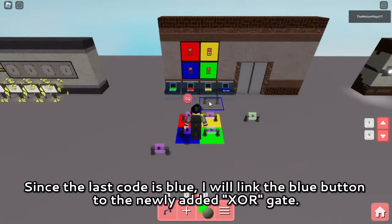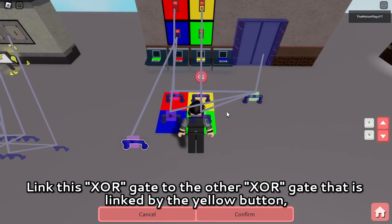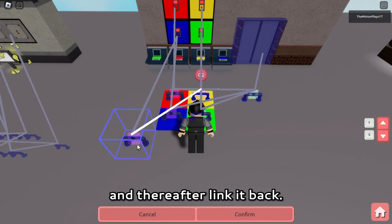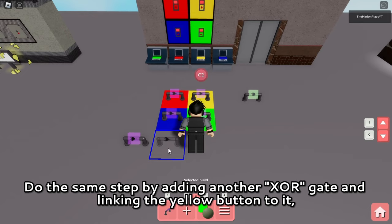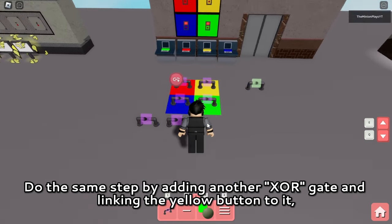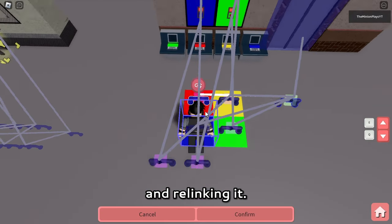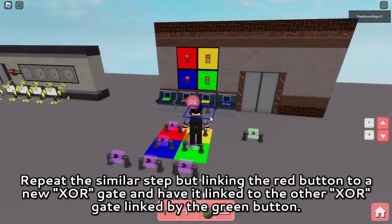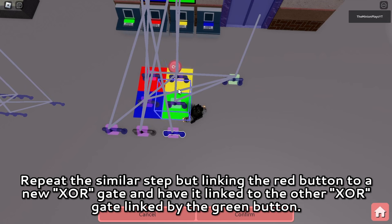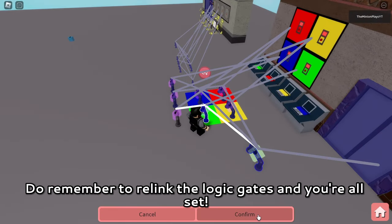Since the last code is blue, I will link the blue button to the newly added XOR gate. Link this XOR gate to the other XOR gate that is linked by the yellow button, and thereafter link it back. Do the same step by adding another XOR gate and linking the yellow button to it, followed by linking it to the other XOR gate linked by the red button and relinking it. Repeat the similar step but linking the red button to a new XOR gate and have it linked to the other XOR gate linked by the green button. Do remember to relink the logic gates and you're all set.